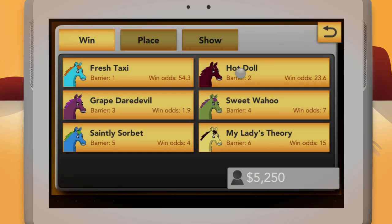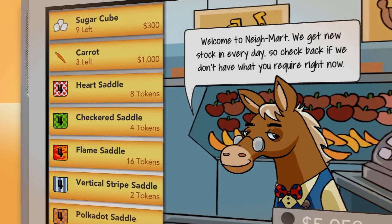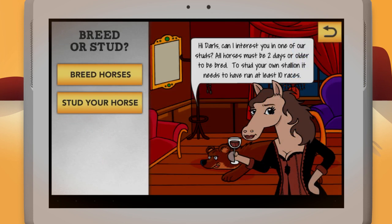You can also watch and bet on races that don't involve your horses. Prize money will help you buy better equipment to help your horses win more races, and you can build up your cash reserves to buy or breed better horses. You can even sell and stud horses to other players.